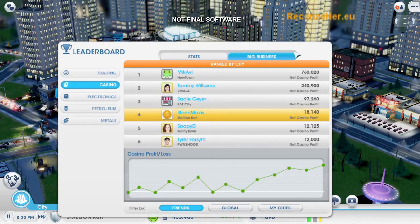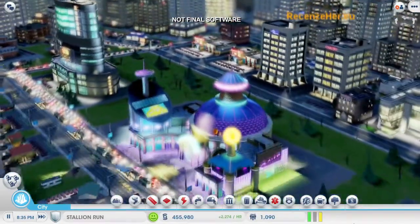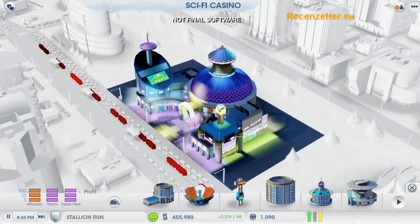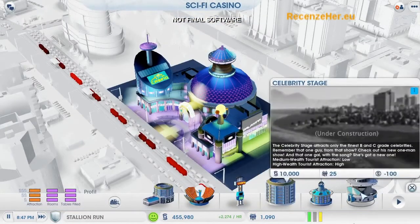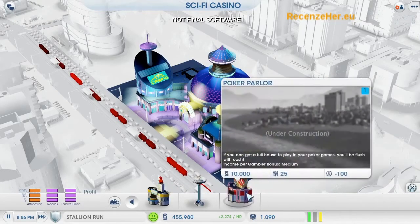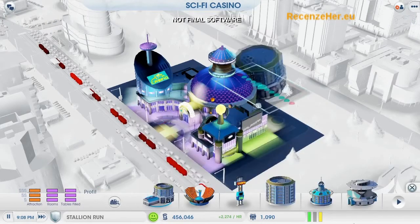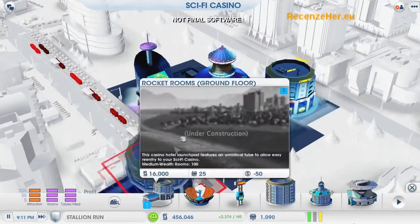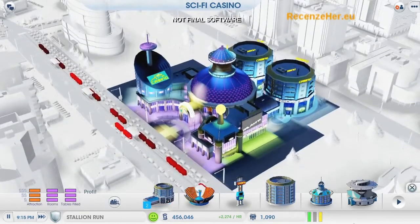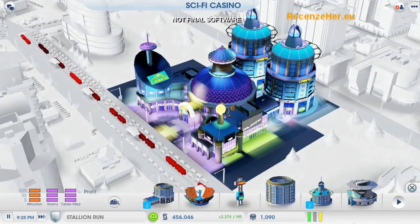It's time to upgrade my casinos. Like most of the buildings in SimCity, I can click the edit button to see the different upgrade options. I have several choices and each one provides me with a different benefit. This celebrity stage will lure more Sims through the door. Adding more gaming rooms, like this poker parlor, will increase my take from each gambler. Those are both good options, but I'm going to go with a hotel. If I want to get to the top of the casino leaderboard, I want the Sims spending their money at my casino instead of other places in the city. And as long as the beds are here, they won't have any reason to leave.